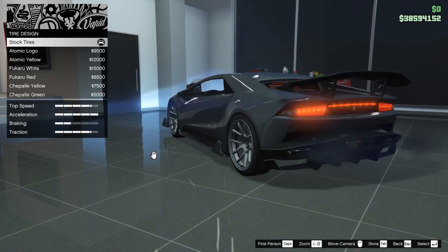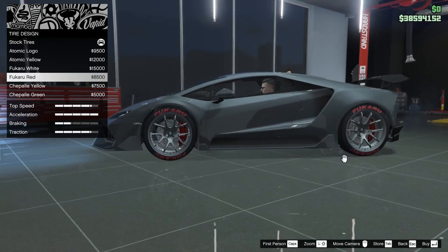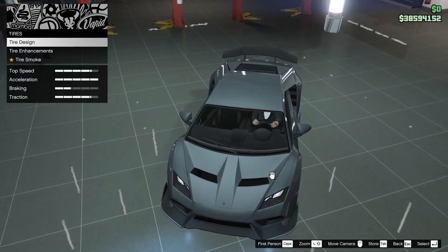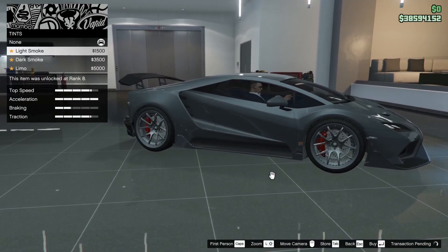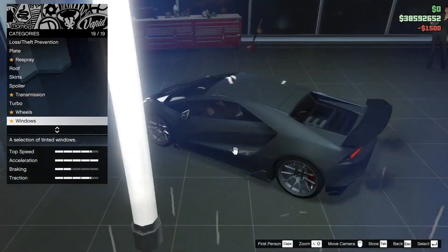Tires, kita liat tire design - atomic, karu, cepale. Nggak lah, nggak pakein kegituan, udah cakep. Windows, kita kasih light smoke dikit aja, tipis. Terus udah, segini aja sih untuk mobilnya.